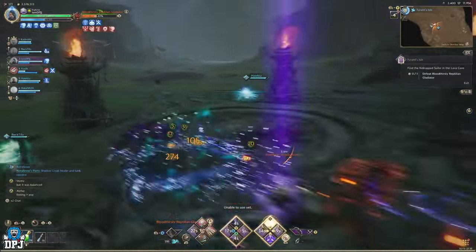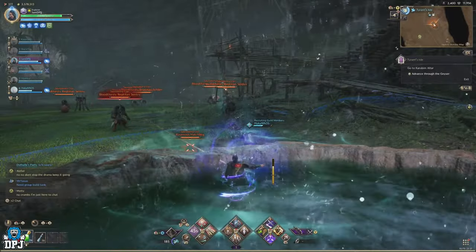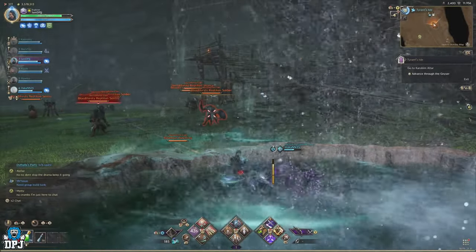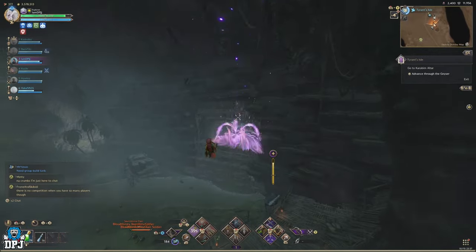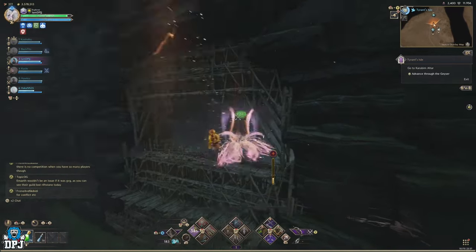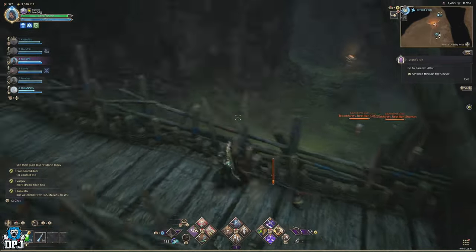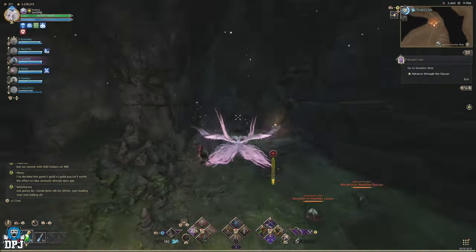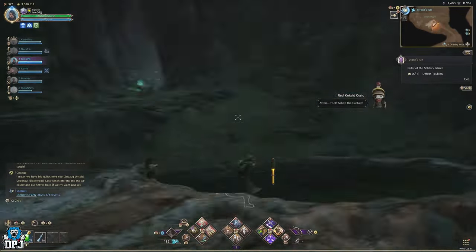Once you take this boss out, head to the geyser and stand on it. It will shoot you up into the air, where you morph into your glide and head towards the barrier, hopefully landing on top to progress. Then go to the next geyser, go up, turn your camera around, and head towards the main boss.